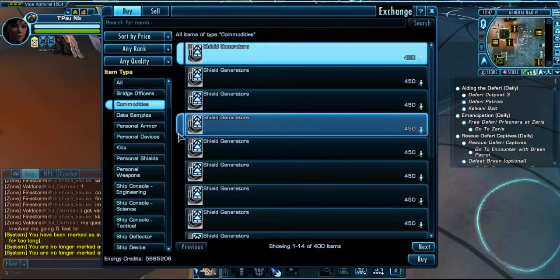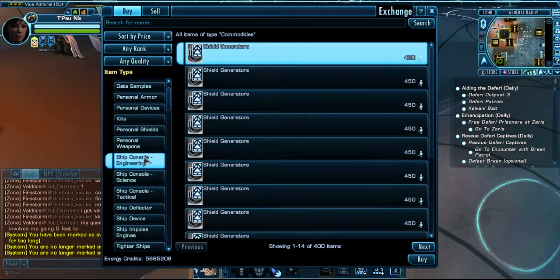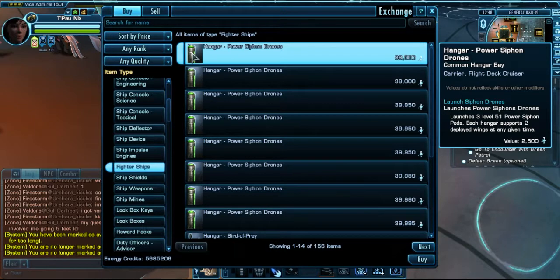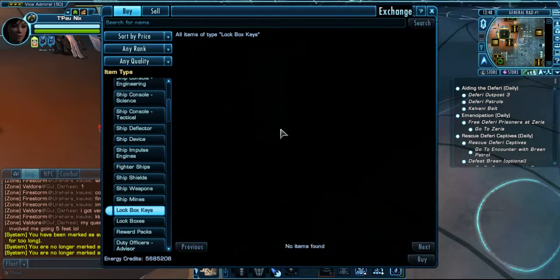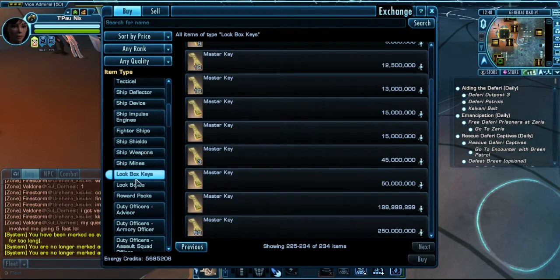You can also search for commodities, data samples, personal armor, kits, etc. And here is the interesting stuff: ship consoles, ship deflectors - I won't buy a deflector, an impulse engine, or a shell because I go for the sets in the ships. You can also search for fighter ships, but remember most of them are only for the Klingon carrier vessels, not for the Federation. Lockboxes - you can see here there are some master keys even after the ending of the event.